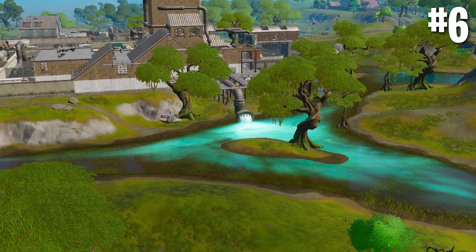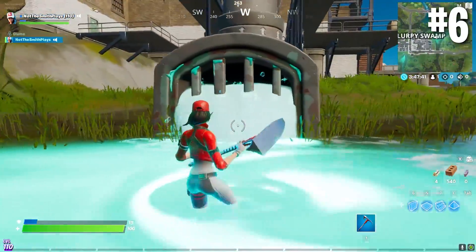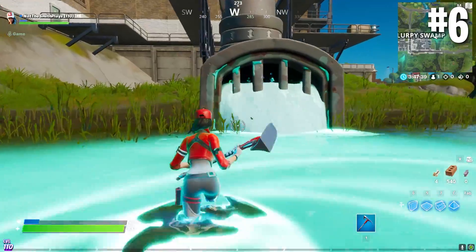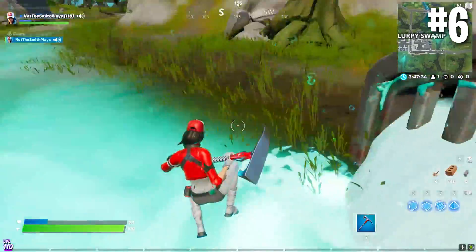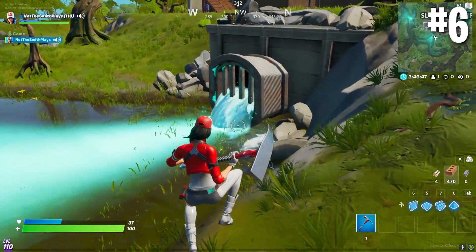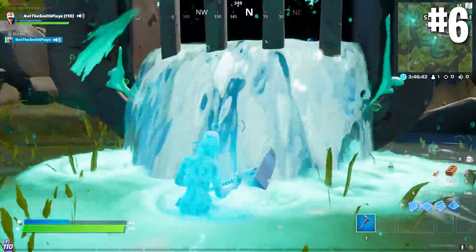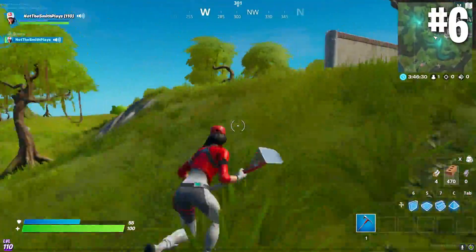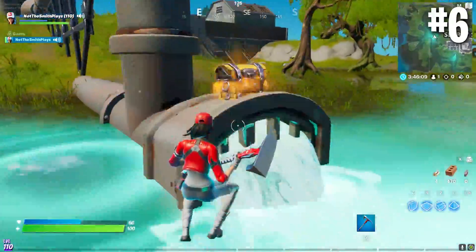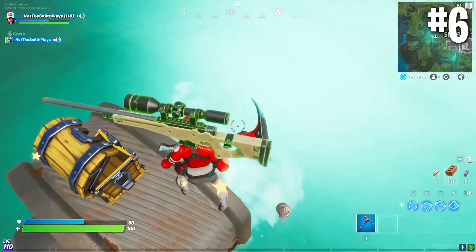Number 6: Slurpy Swamp. By now you've probably figured out the various secrets for getting extra shield at Slurpy Swamp — there are structures you can break for Slurp Juice, and three sewer pipes spewing pollution into the swamp. Depending on where you stand next to them, they give you between one and three health a second. But the most western pipe actually has a chance to spawn a chest as well. So if you're going to one for the health or shield, go to this one — there's also a chance you'll get some loot.